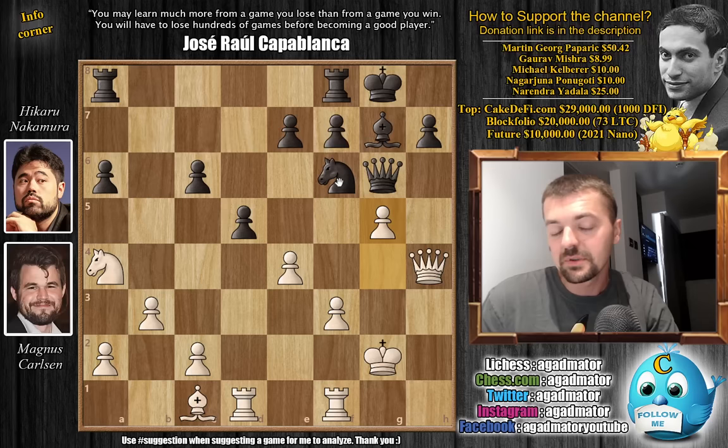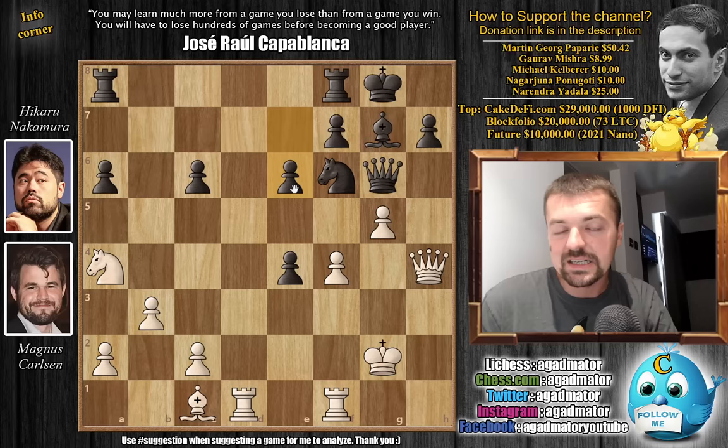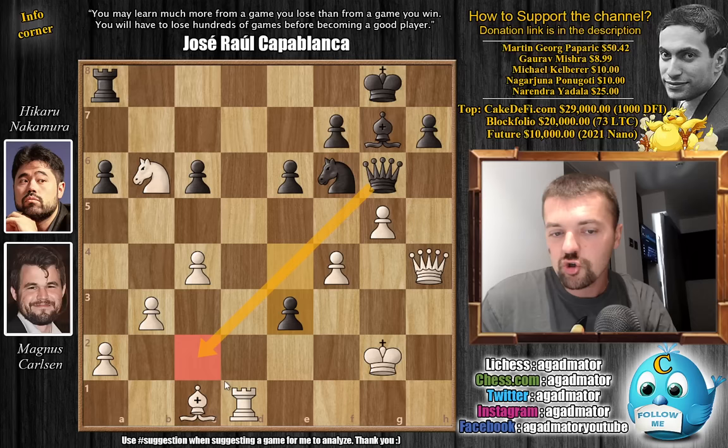D captures on E4, just grabbing the pawn, as the G-pawn cannot move. We have F4, now threatening F5, but Hikaru just plays E6. There's no good way to play this with white. Magnus now plays C4, Hikaru brings the rook to the open D file — rook F to D8 — and now we have rook D to E1. We have to consider knight to B6, but nothing great is happening because black can just trade, for example captures, captures, and play E3, with the threat of queen to C2 check. That's the problem.